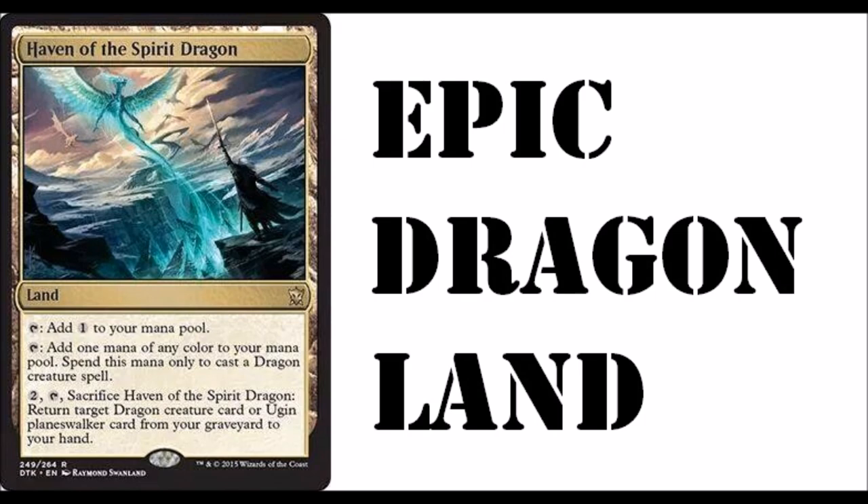You can play five-color tribal dragons now. Two: sacrifice Haven of the Spirit Dragon. Return target dragon creature card or Ugin Planeswalker card from your graveyard to your hand.